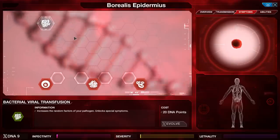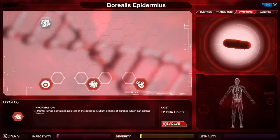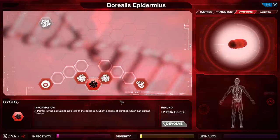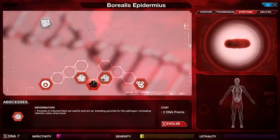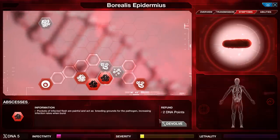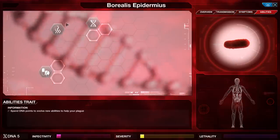Symptoms: Bacterial Viral Transfusion increases the random factors of your pathogen, unlocking special symptoms — that sounds fun, but we need a lot of DNA for it. Insomnia, less productive. Cysts for a little bit of extra infectivity and severity. And Anemia. These are usually down at the bottom for the generic bacteria, but it looks like up top something might be customized. I'm going to go for the cysts early on, and also the abscesses. They're super cheap since I have Symptostasis, and this gets me a lot of infectivity and severity just to get me started.